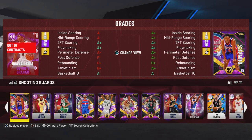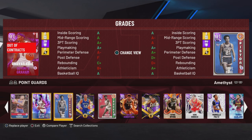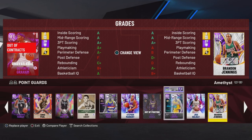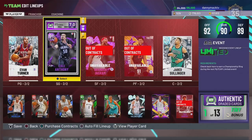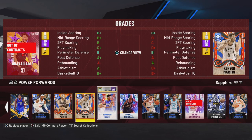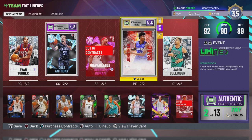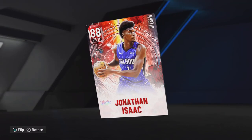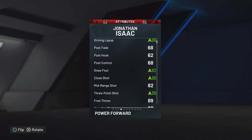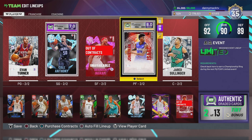Let me look at Cole Anthony. There's Cole Anthony, and if I put in Jonathan Isaac with him — Isaac changes to an 88, and I love him already as a sapphire. His three-point shot goes up, close shot, foul draw, driving layup, block, offensive rebound — interesting.